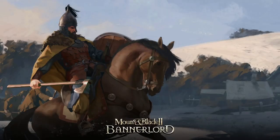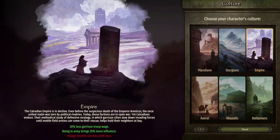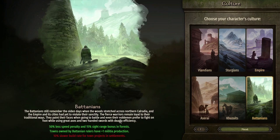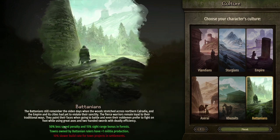So new campaign. We're going to zoom through the character creation. You've got basically six cultures to choose from. I kind of have been sticking with Empire or Battanians. Battanians is great for early game — this 50% speed penalty and 15% sight range bonus in forest is quite good, but it only applies to forest. So if you're going to spend a lot of time in the forest, awesome — you can chase and outrun people, get away from bandits and armies.